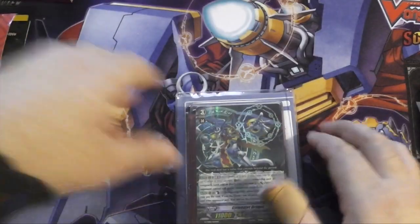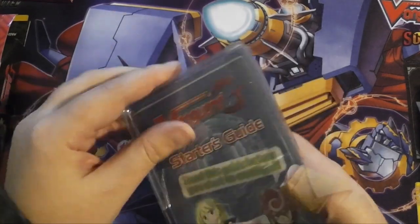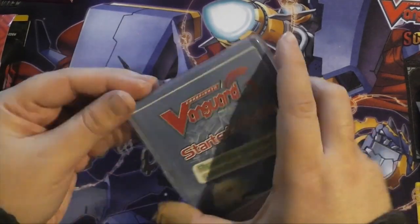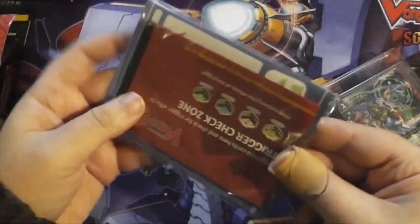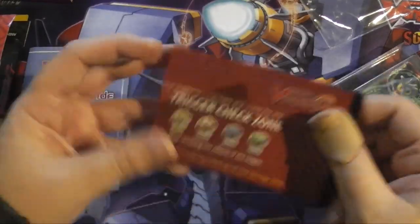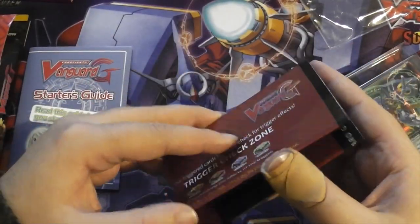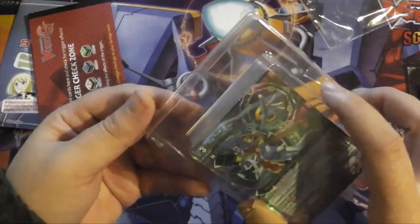So let's have a look. You've got your little holofoil flip card of stuff, your usual how-to-play guide, and your play mat. Nothing really to say there — you can probably work out what those are.